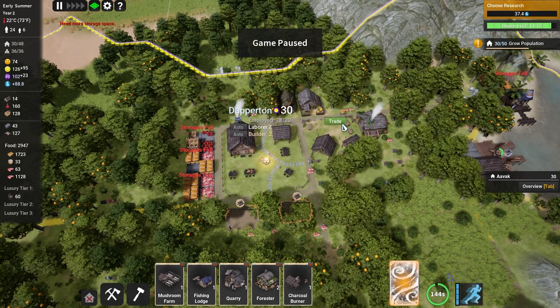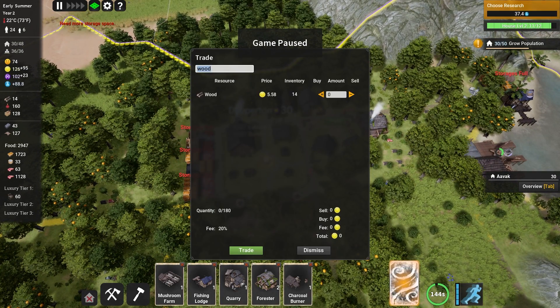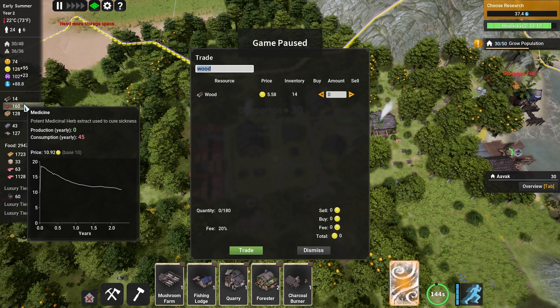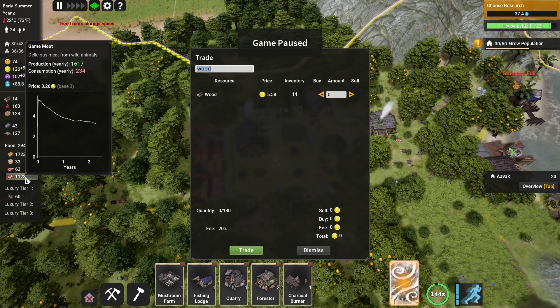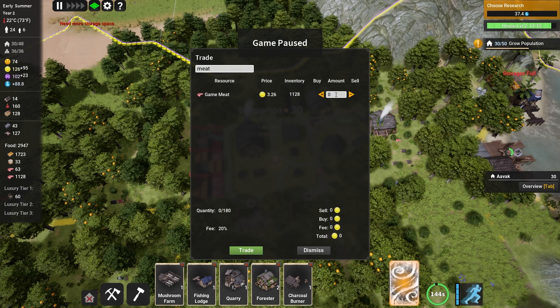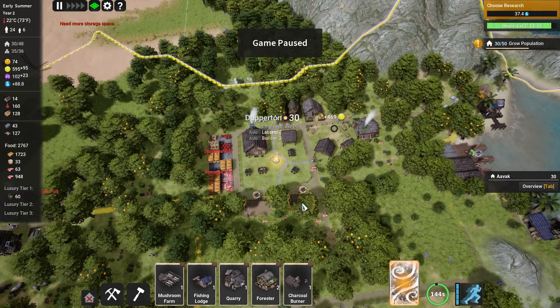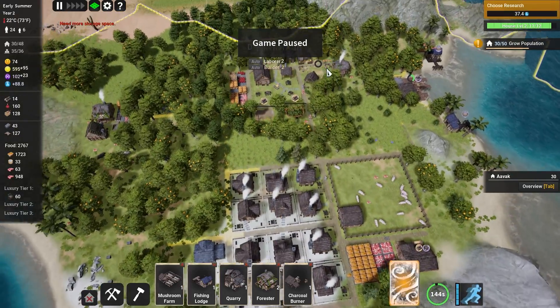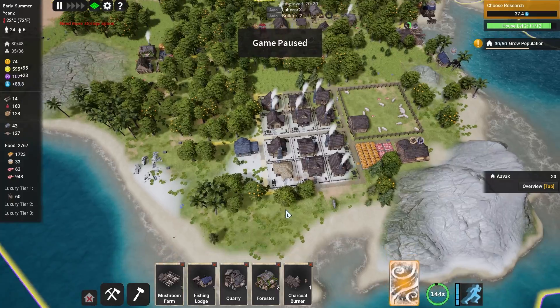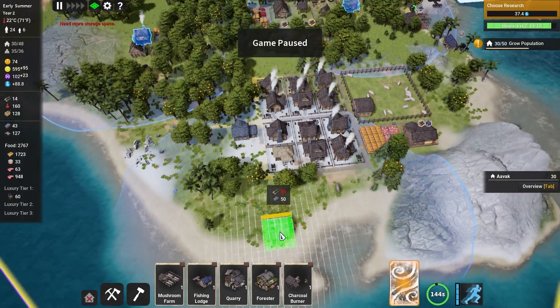Our storages are full - well, that's rubbish. What can we sell? We've got some furniture we don't really need right now and an awful lot of game meat. I'm okay with selling 180 game meat - that'll get us an extra bit of cash. We gather cash immediately, but it's going to take a while before our trader is available again.